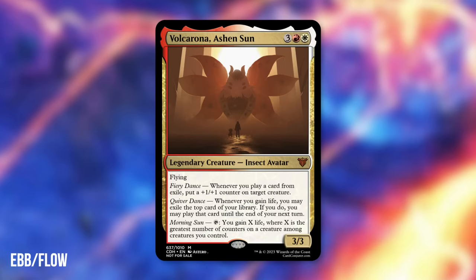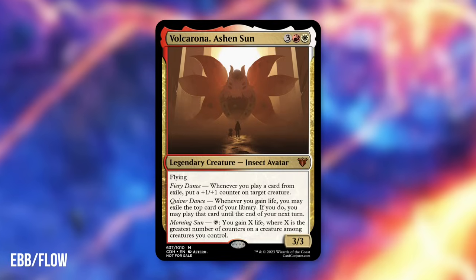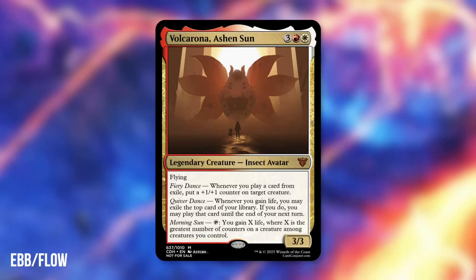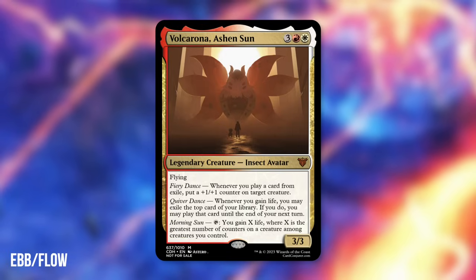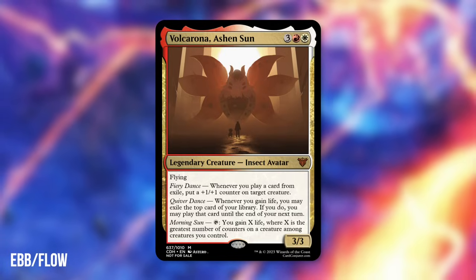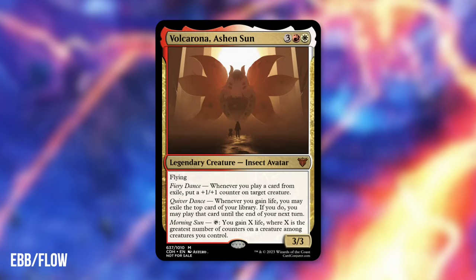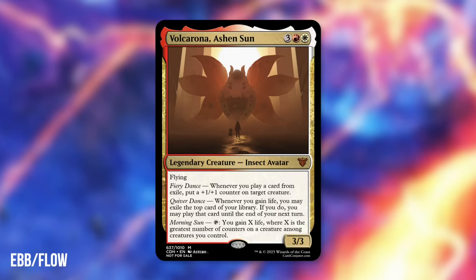Moving on to 6th place with Volcarona, Ashen's Son from Ebon Flow — a 3/3 Insect Avatar with Flying that costs 5 mana in Boros. Fiery Dance: whenever you play a card from exile, you get a counter on target creature. Quiver Dance: whenever you gain life, you may exile the top card of your library; if you do, you may play that card until end of your next turn. Morning Sun: tap, you gain life and exile cards equal to the greatest number of counters on a creature you control. Ebon Flow said: when I found out the challenge was Pokemon-themed, I knew I wanted to make my all-time favorite Pokemon, Volcarona — basing each ability off of Volcarona's staple moves from the video games. Being able to play cards from exile, getting counters on creatures, gaining life — these all interact really well together. Congratulations, Ebon Flow, on your 6th place finish.